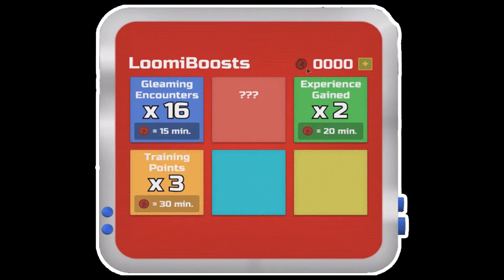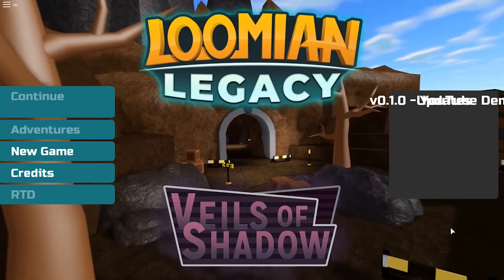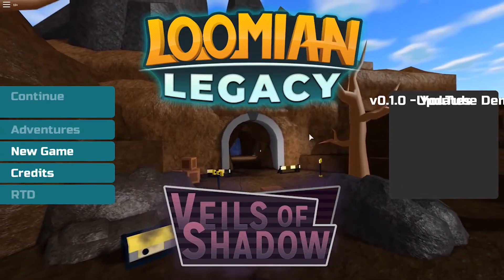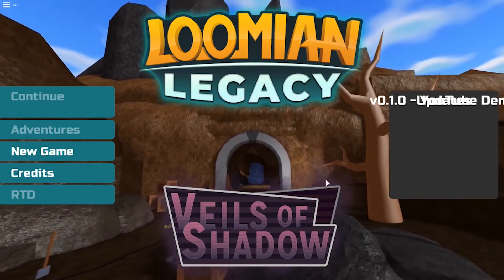That is subject to change since after all, it is just a demo. In Brick Bronze, you just purchase the Boost with Robux by buying in the dev products. But in this, you can buy the coins and maybe there's even an opportunity to earn them from battling, for the people who can't afford Robux or even trade them for Lumions or eggs. I'm excited to have this change in Lumion Legacy.